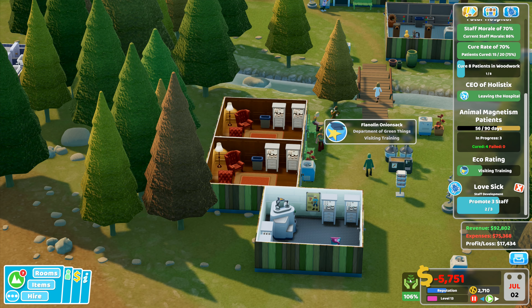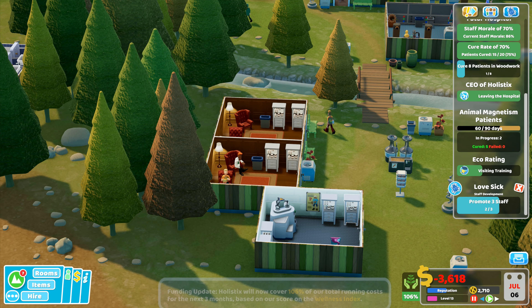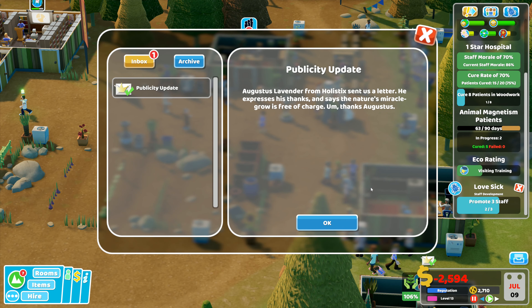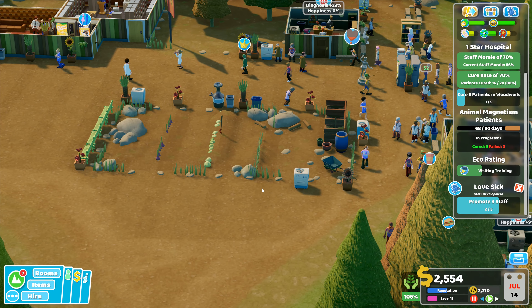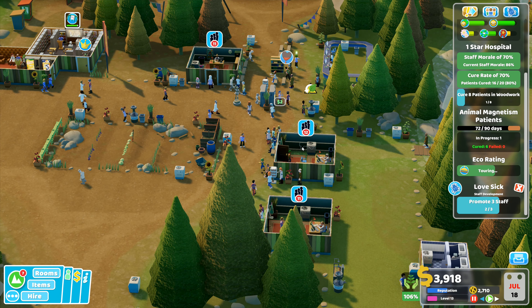The wellness has gone up to 106%. On Two Point Radio it's the Harrison Wolf Show. Augustus Lavender from Holistics sent us a letter — he expresses thanks and says nature's miracle grow is free of charge. Compared to our online rivals, our hospital has the highest cures per year with a score of 63. That is actually something to be grateful for — we've made a little bit of progress.